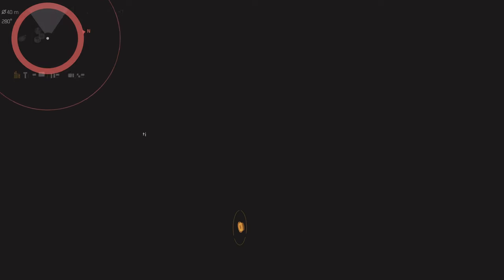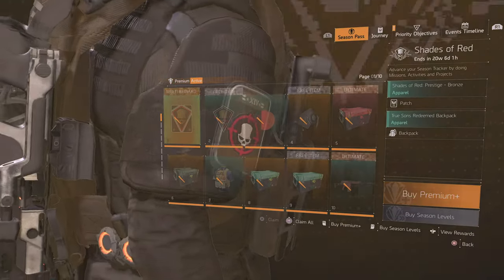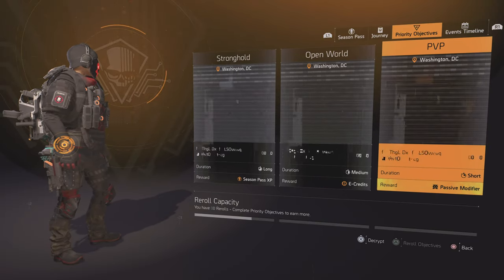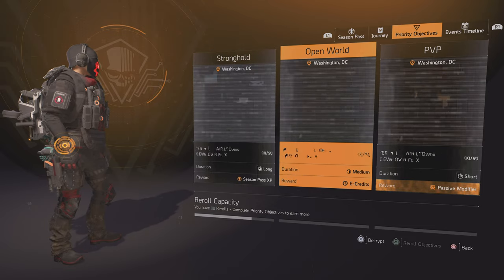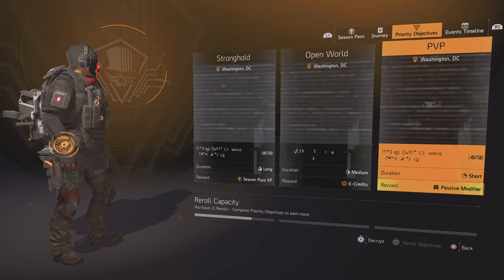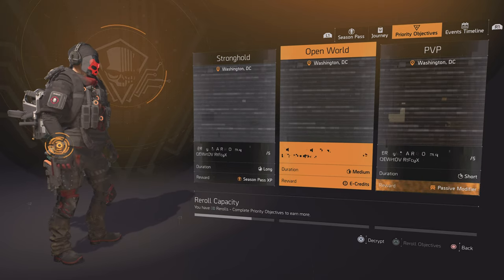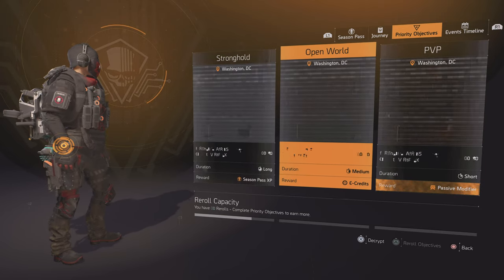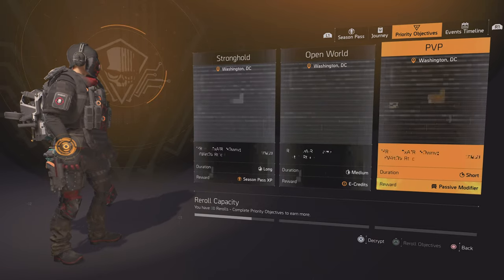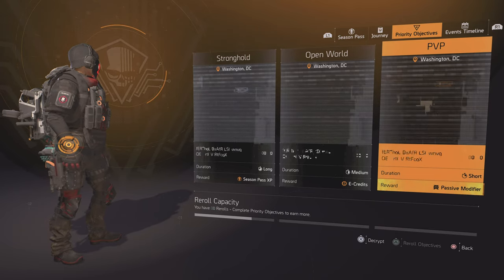To get these, on PlayStation you want to press Options, go to Season to the right, and you see Priority Objectives right here. You have three options: a stronghold, an open world objective, or a PvP. The rewards are season pass XP, e-credits, or a passive modifier. If you don't have this third option, you want to reroll — you can see the reroll button on the bottom right. Rerolls are earned by doing normal activities, and you can keep rerolling until you get the passive modifier.